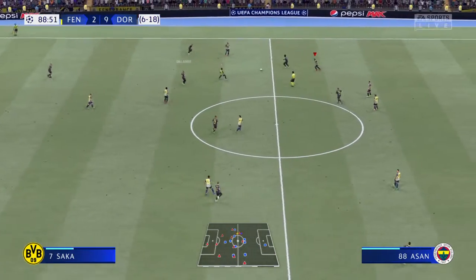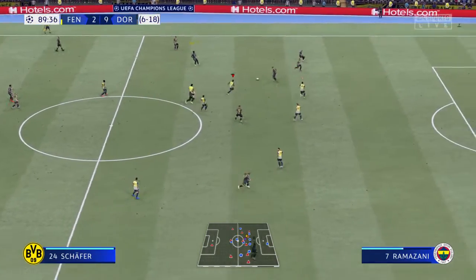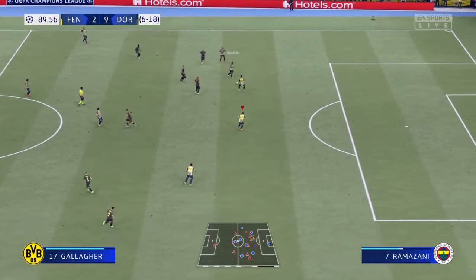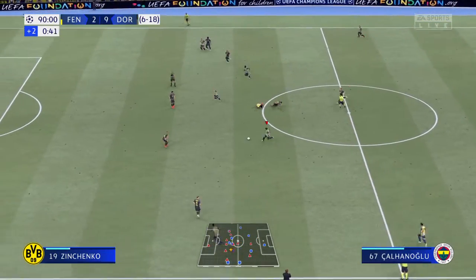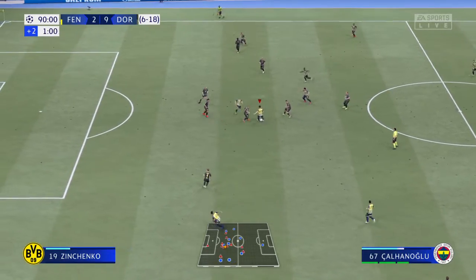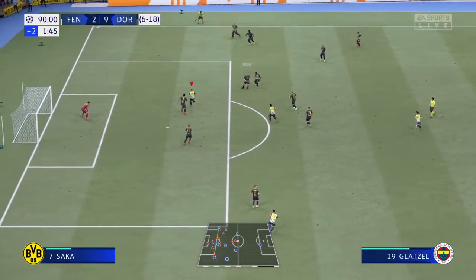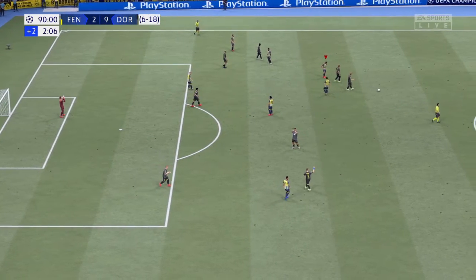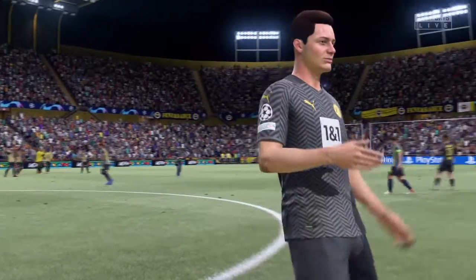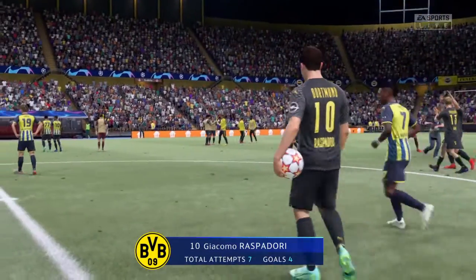Connor Gallagher. Saka. Borussia Dortmund have given it away. We are going to have two additional minutes. The referee allowing advantage. Levin Öztunali. And there it is — the final whistle. Victory over the two legs for Borussia Dortmund. You can't say they didn't deserve it — they were by far and away the better team over the two legs and the result was never much in doubt. They'll face a stern test in the next round, but they'll be full of confidence off the back of that performance.